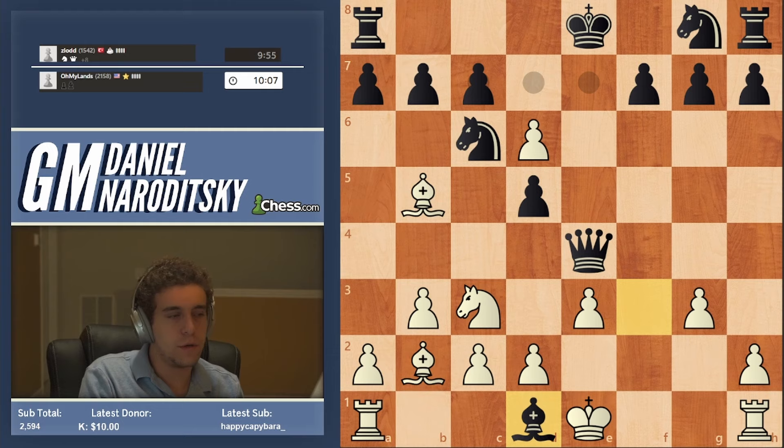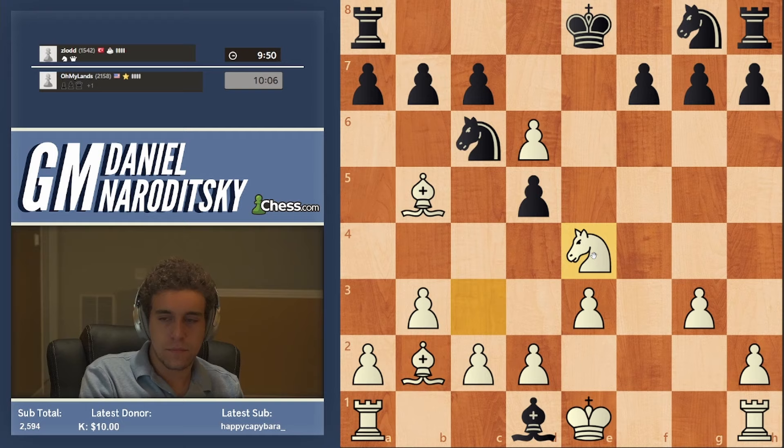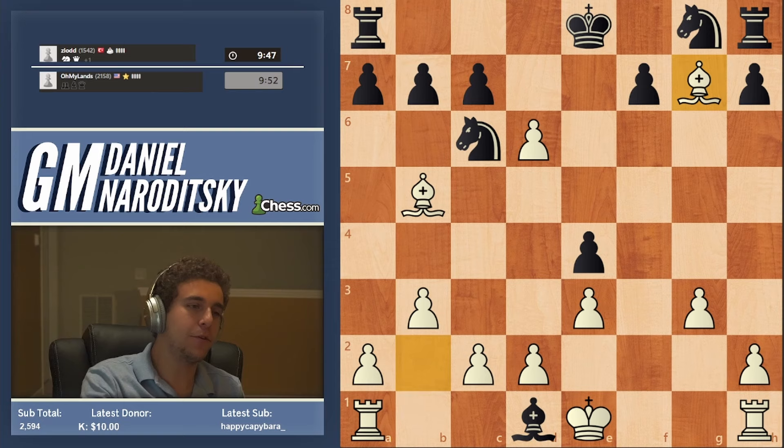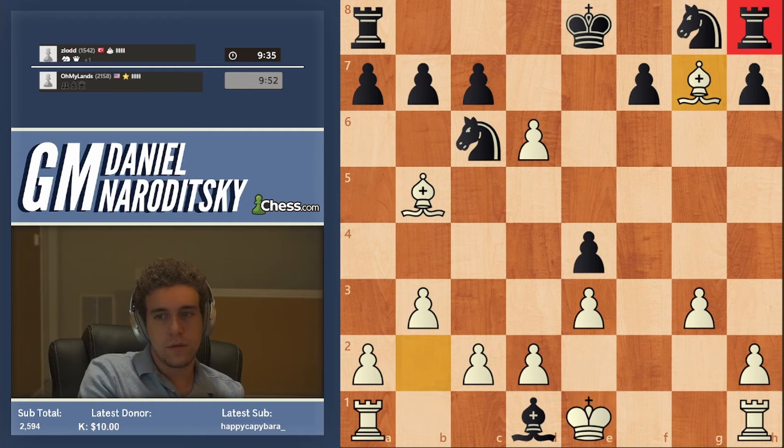Bishop takes d1, knight takes e4 — and I think we're winning. He takes e4. Should we take the bishop? Well, this is a matter of understanding what the options are. Clearly, we should play bishop takes g7, although taking the bishop would have been amazing too — we would have been two pawns up with two amazing bishops, but we can win the exchange here. Because black will not be able to get anything for that rook. The best thing he can do is go bishop f3 — we can move the rook, and then we take on h8. Bishop takes c2 is just a pawn. We play bishop takes h8.